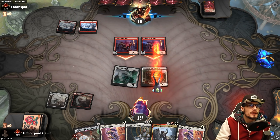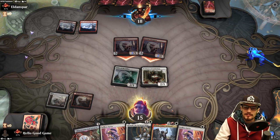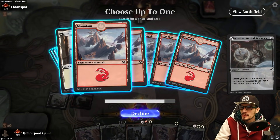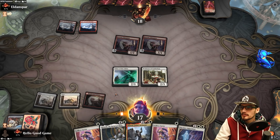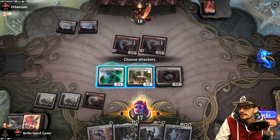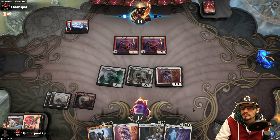Oh wow — I'm surprised they didn't have a third Rimrock Knight. Oh wow, no Boulder Rush — you suck. Our land draw is abysmal. It gives us the token for the turn so it's not a complete waste — we still get that second chance. We just need to top-deck that next land and all is well. Maybe — we'll have to see. They're down to 14; I'm only assuming that an Annex gets played here.